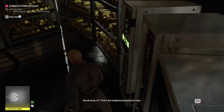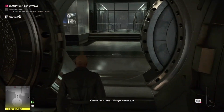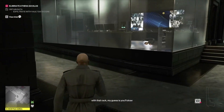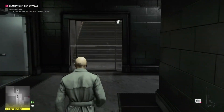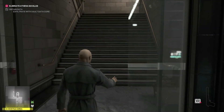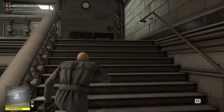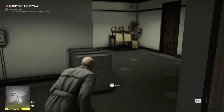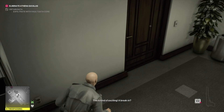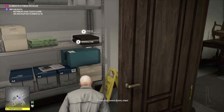Just be aware that while you've got this core, anyone that sees you — you are in a hostile area everywhere you go. So we now need to find a briefcase. Luckily there's one right at the start, so we head back up the way we came, and in this room there is a briefcase on the shelf, so pick that up.